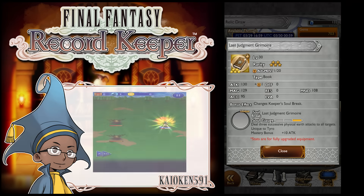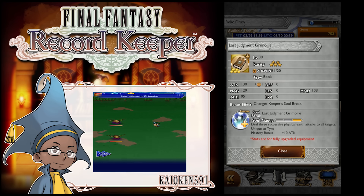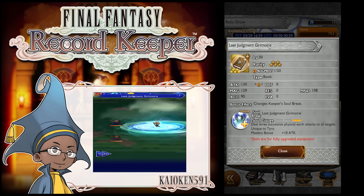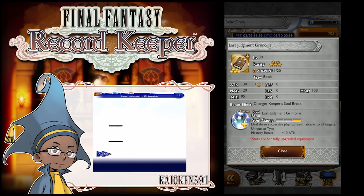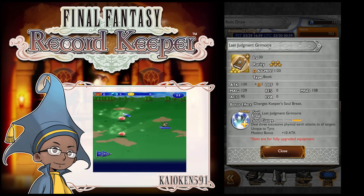Next up, we have the Last Judgment Grimoire: 130 attack, 129 magic, 108 mind. So it's quite good stats. Usually the Grimoires have really good stats, and they should, because they're Grimoires.